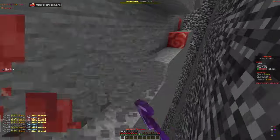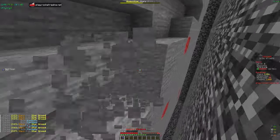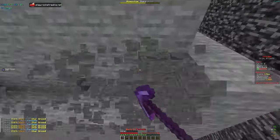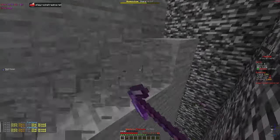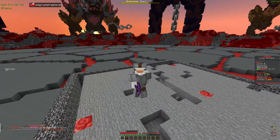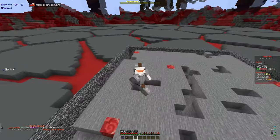Once we get to pickaxe level 10, we'll be able to unlock the Hammer enchant, which is honestly one of the best enchants along with Star Greed. This is going to allow us to break a whole layer of the mine at once, which is going to be very OP for getting stars, money, meteorites, and asteroids. We definitely need to get to pickaxe level 10 as soon as possible.